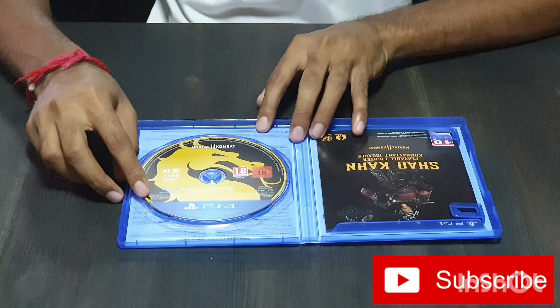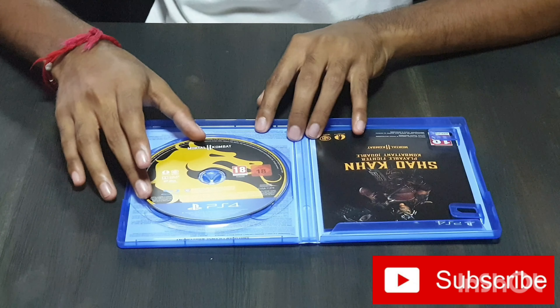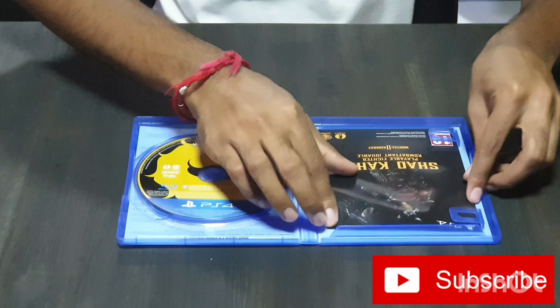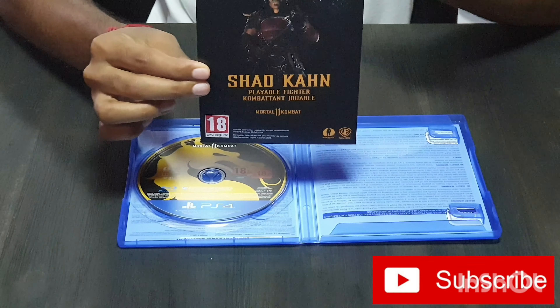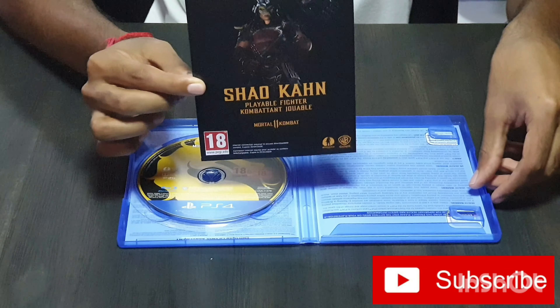The disc for Mortal Kombat 11 does look really dope. I remember in Mortal Kombat X the dragon was in fact white, but now it has this proper goldish finish. And this is the DLC character Shao Kahn — he does have a code in the back which I will not show you guys because I'm going to be using that code.